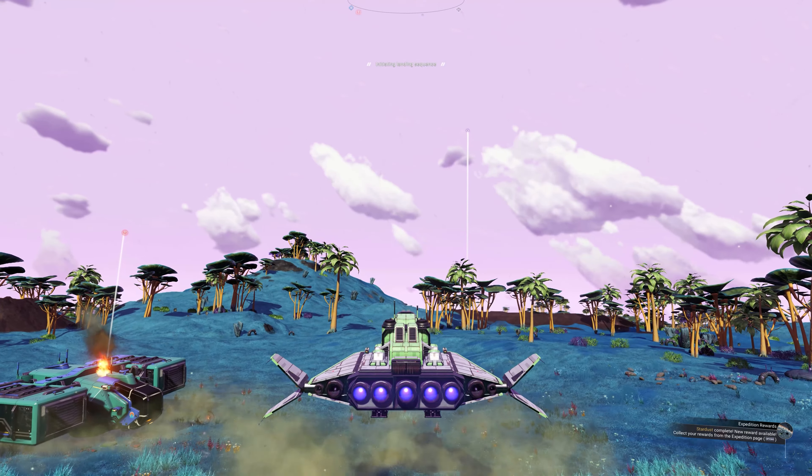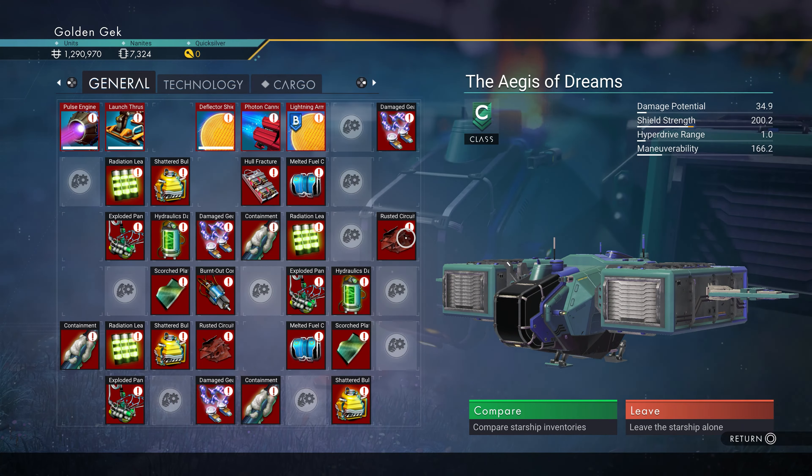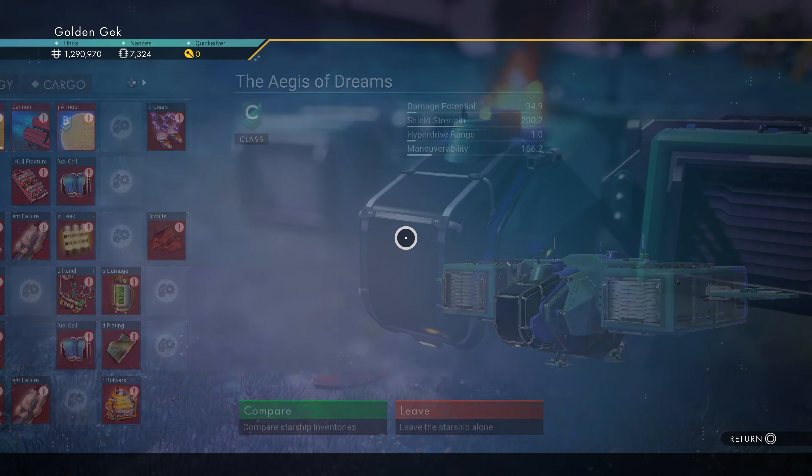It might not be able to make all your dreams come true, but it will net you a handy 8 million units when scrapped. So fix the launch thrusters and pulse engine, and head back to your shuttle.